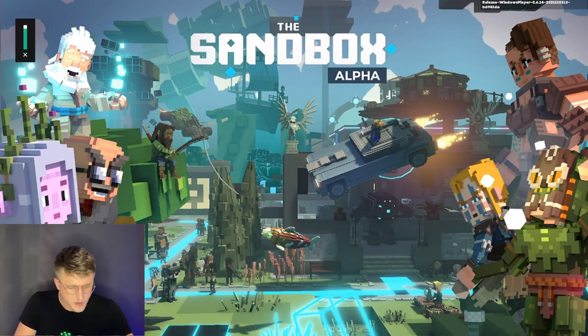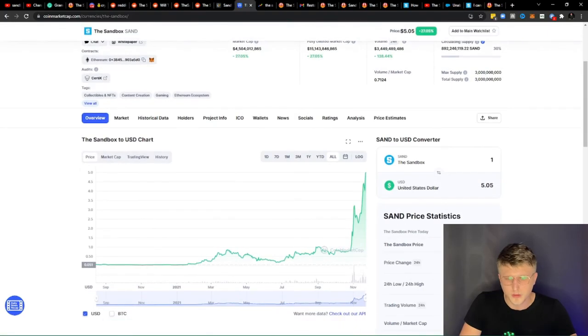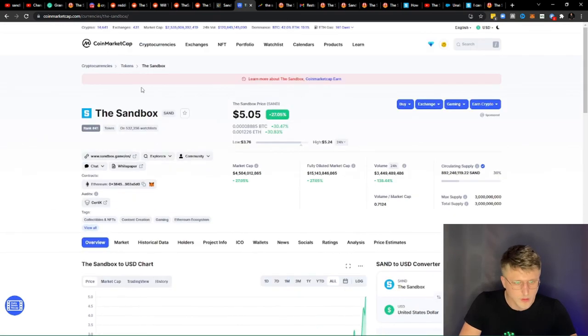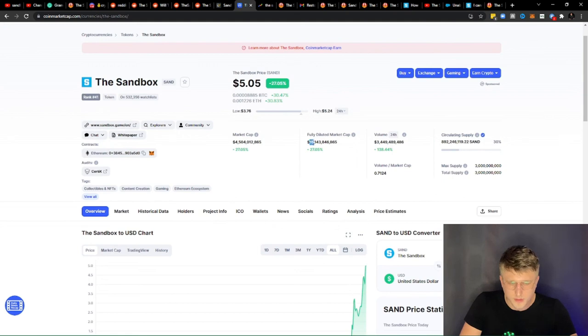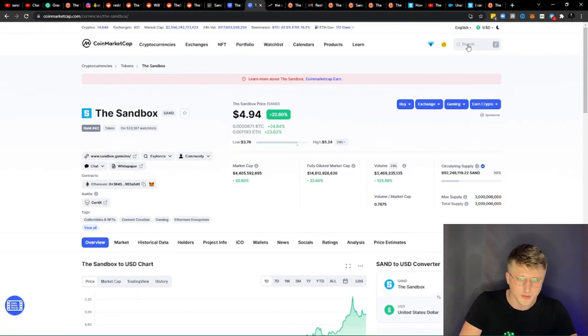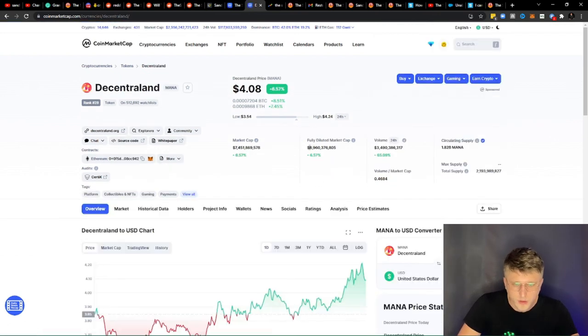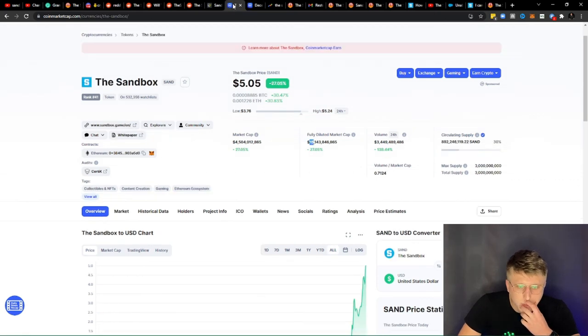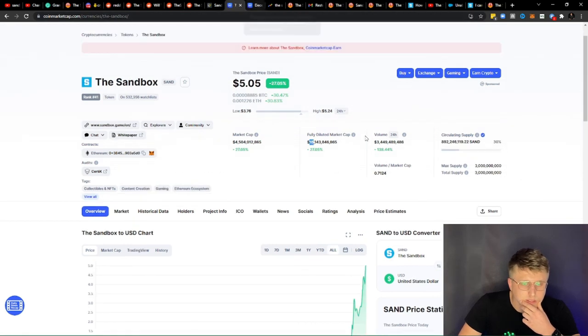Now let's look at some of the backend stats with regards to the game itself. This is SAND at the moment — it's at $5.05 right now. Current market cap is at — I think Decentraland is trading at a market cap of around 80 mil. If we check Mana at the moment, trading at $3 with a market cap of $8 billion. Holy shit, Sandbox has a bigger market cap than Decentraland — that's $15 billion. That's not mil, my bad.